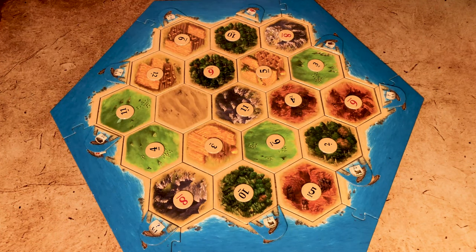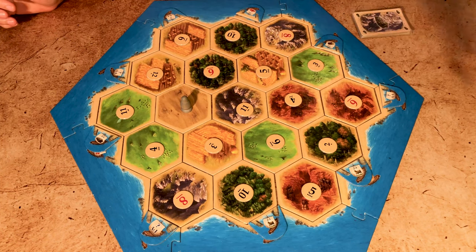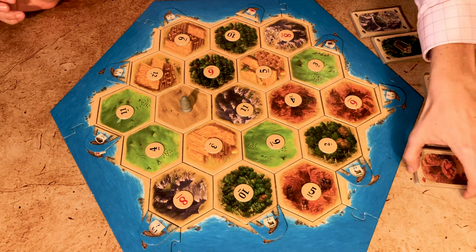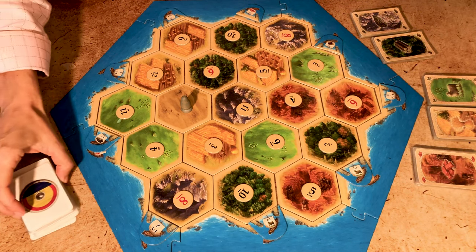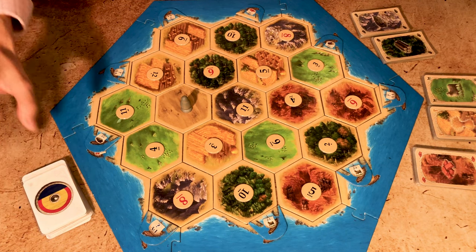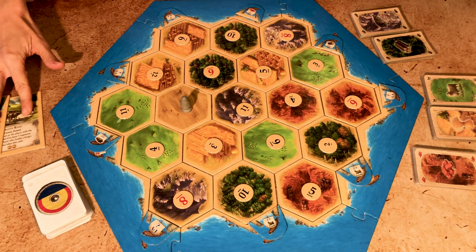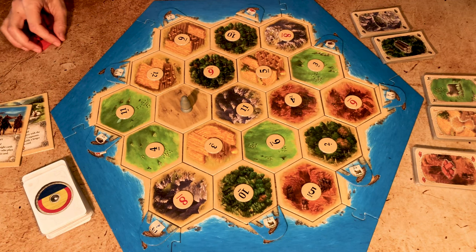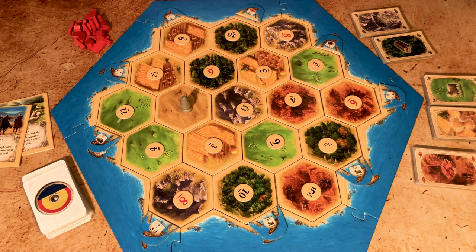Then you place a thief on the desert. You place all the resources in five stacks next to the board, then shuffle and place the development cards next to the board as well. You put out the longest road and largest army cards. Each player has five settlements, four cities and 15 roads in one colour, along with the corresponding cost card for easy reference.